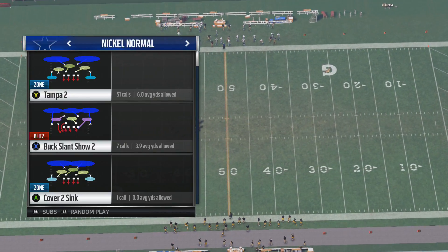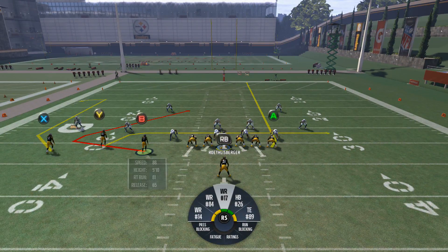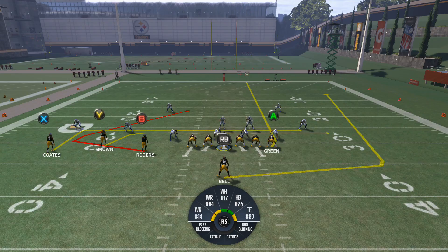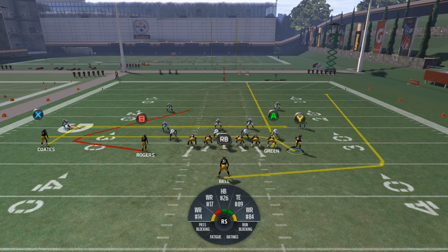A really simple setup. Stickwork is going to take you through it and what receivers we really want to look for. The X or square receiver — if you're using PS4 — on the left side of the screen, we're going to put on an in route. Then also the running back, you can put on a wheel route, completely optional. I like to put him there to have an extra read. However, if the opponent is bringing a lot of pressure, maybe you need to block him.